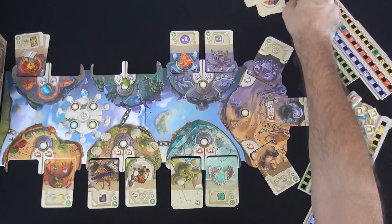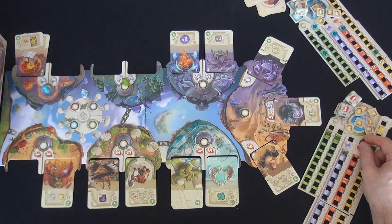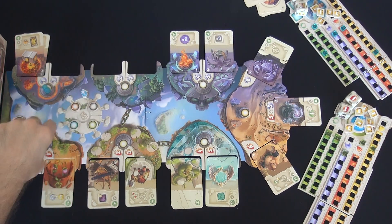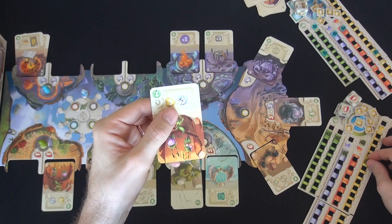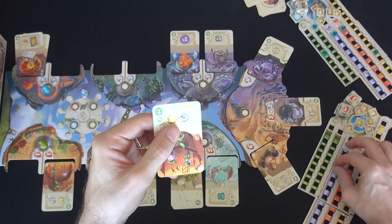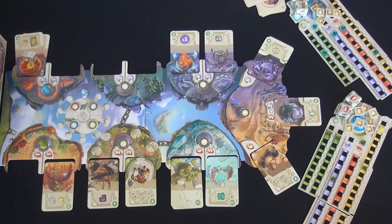So I bought the piggy. Now I could take another action. I'll spend another red to come over here and do this quest, which requires one red. It's worth two points and I immediately get three resources and three more. That was just a one-time thing. That was my turn.